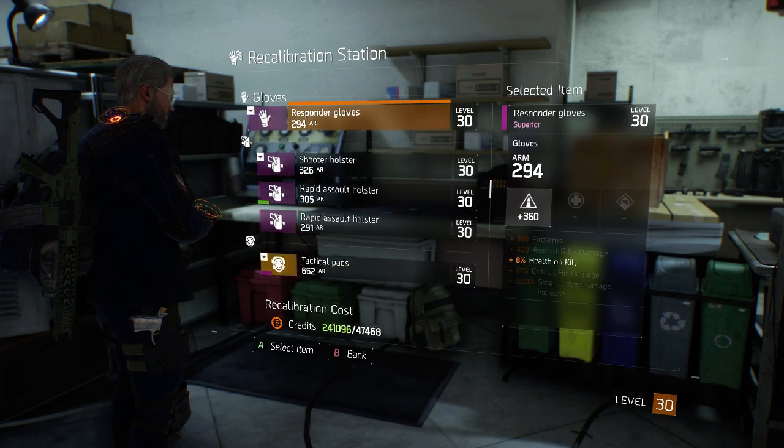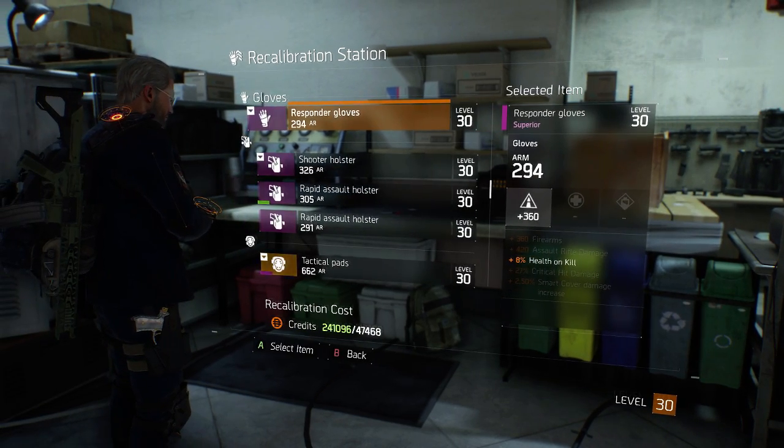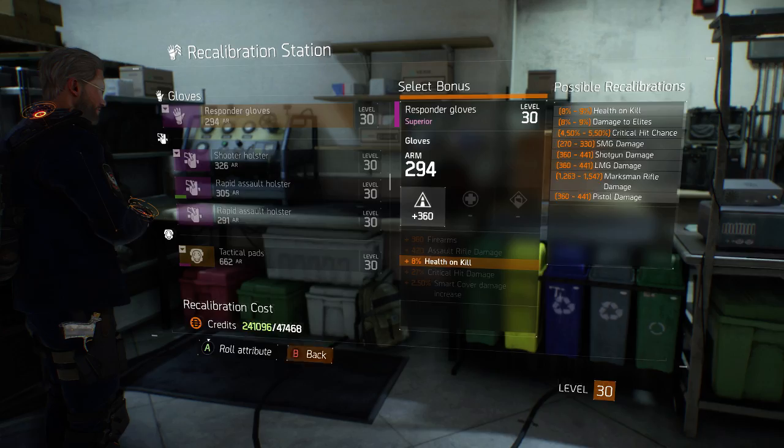Rule number two: once you choose a stat to re-roll on a piece of gear, you are locked into re-rolling that one tree. For instance, I re-rolled these gloves to give me 8% health on kill. After doing that, I found that I was locked in to only being able to re-roll that one perk. On top of that, every subsequent re-roll cost me more credits. So choose wisely, mind your credits, and know what you're spending your money on.